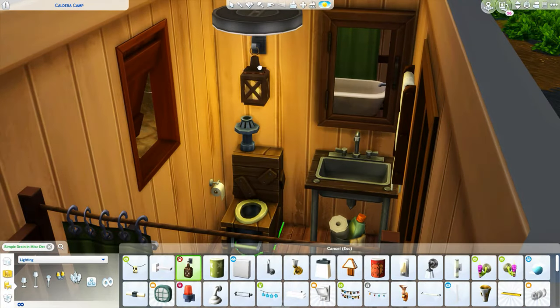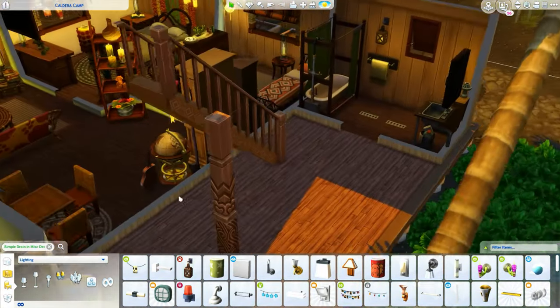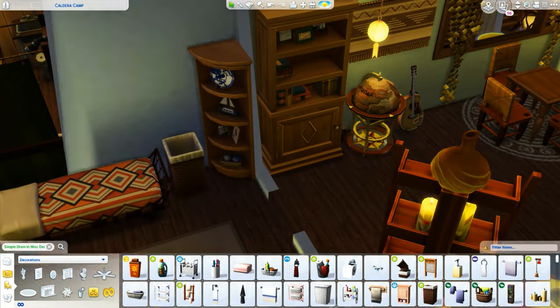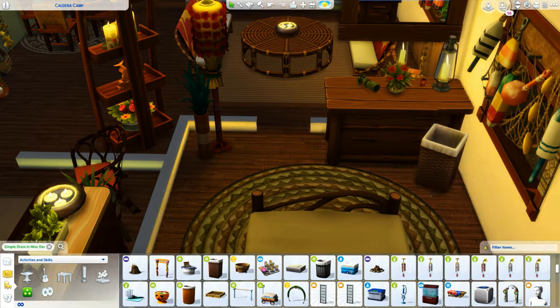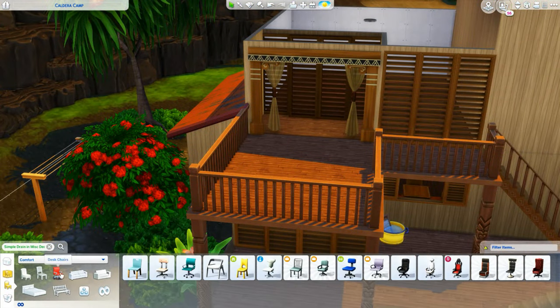I've really turned into strictly a builder, but that's okay — I'm getting better at it, I enjoy it more, and I am so satisfied when I finish a build. It's kind of like a thrill, it's addicting. In the outhouse I put some drains in the floor to give the illusion of drainage. The rustic-looking sink from Laundry Day is actually not off-grid functional, so I had to replace it with the sink from the outdoor/camping pack.